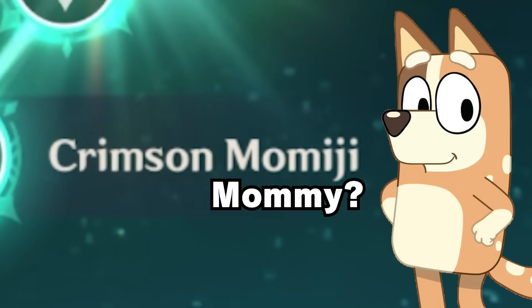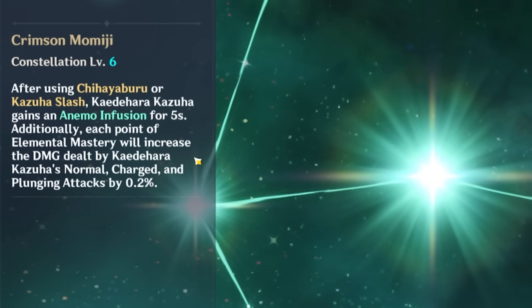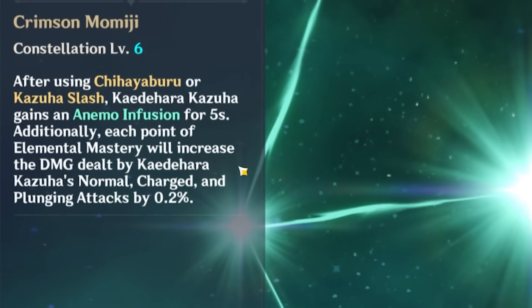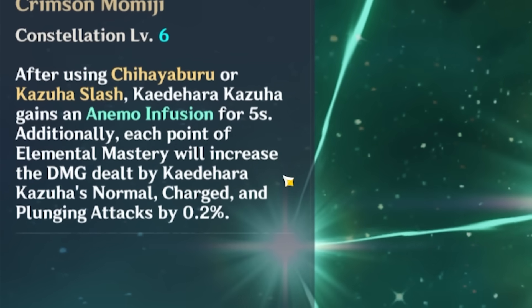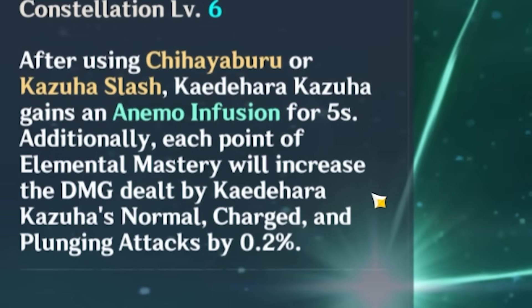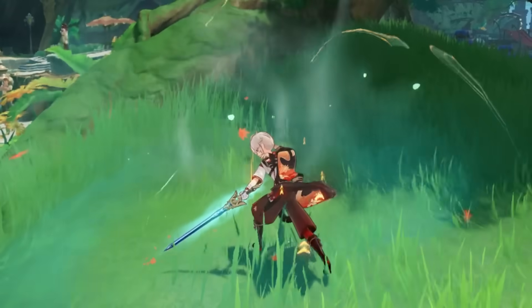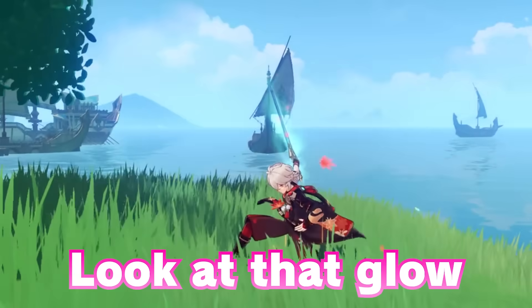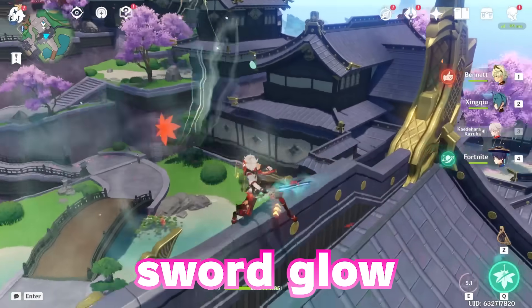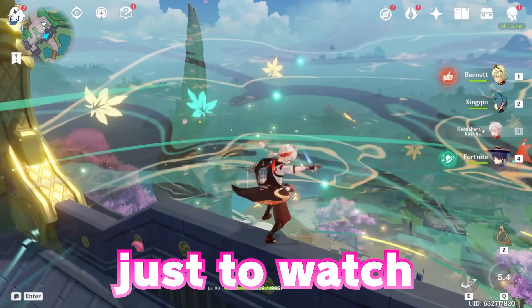Let's see this — the Crimson Momiji. After using Chihayaburu or Kazuha Slash, Kaedehara Kazuha gains an Anemo infusion for five seconds. Each point of Elemental Mastery will increase the damage dealt by Kaedehara Kazuha's normal, charged, and plunging attacks by 0.2%. Look at that sword glow — that's so pretty. Five hundred dollars just to watch a sword glow.